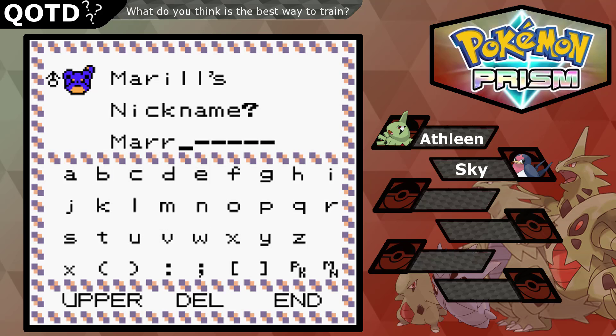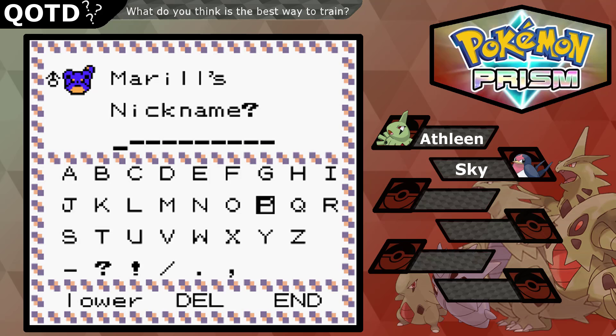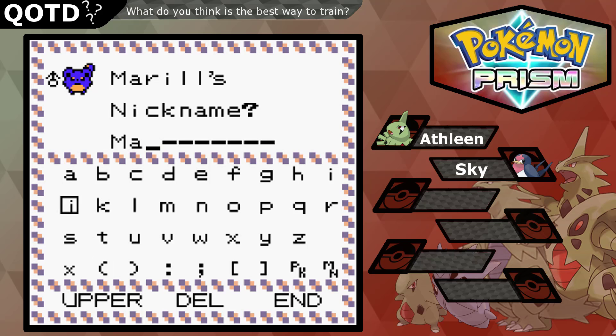Let's name it Mary the Marill — wait, Marill's a boy though. What's a good boy name for Marill? I think it should start with an M at least. Let's name it Mark — that's the only name that comes to mind that starts with M and has a few other letters from Marill. So yeah, Mark it is. Continuing on with the training.